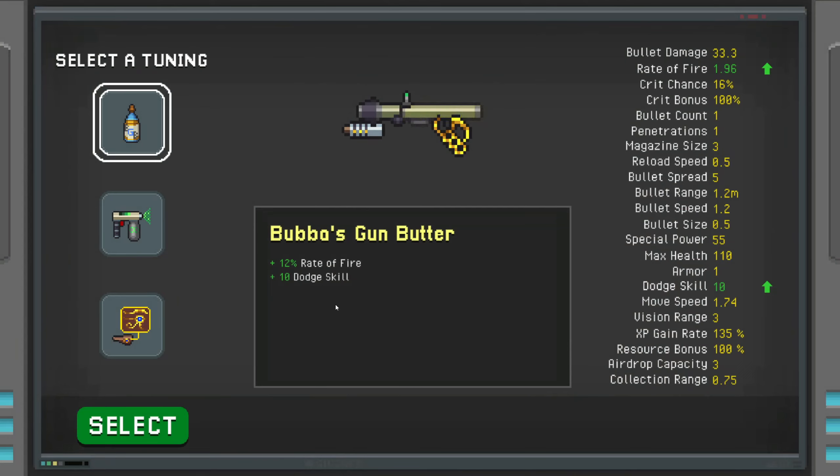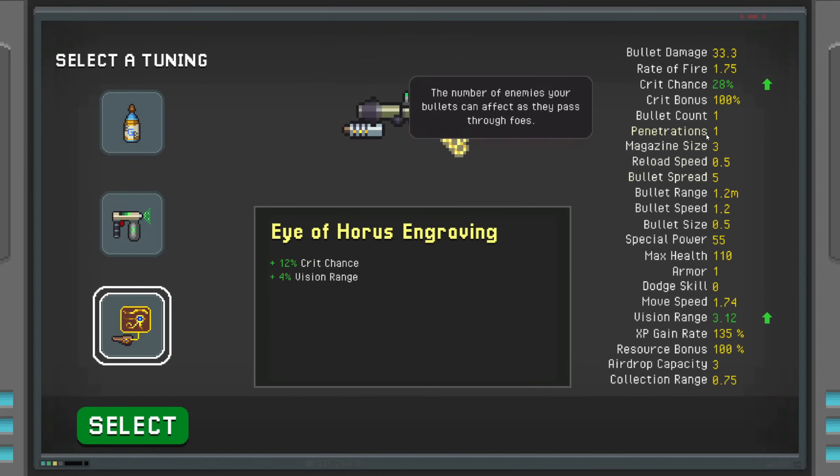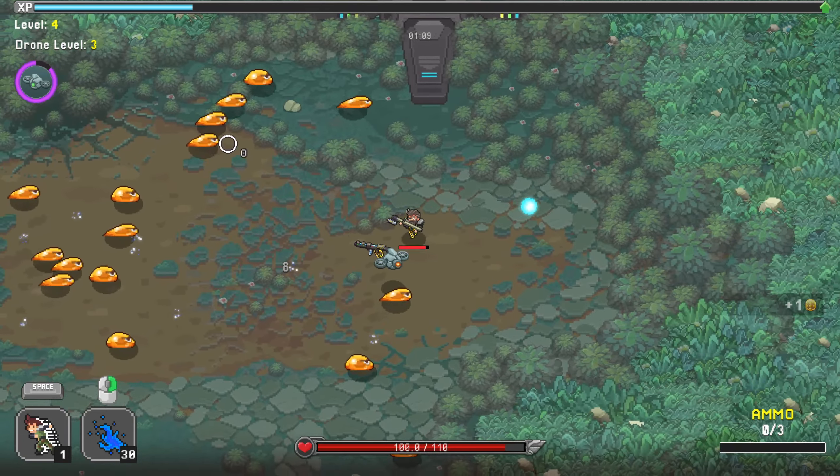We're at level 4 now and there's not much here to choose from, but I reckon a little bit more crit chance, just to give our explosions a bit more oomph. 67, 66 - pretty nice.